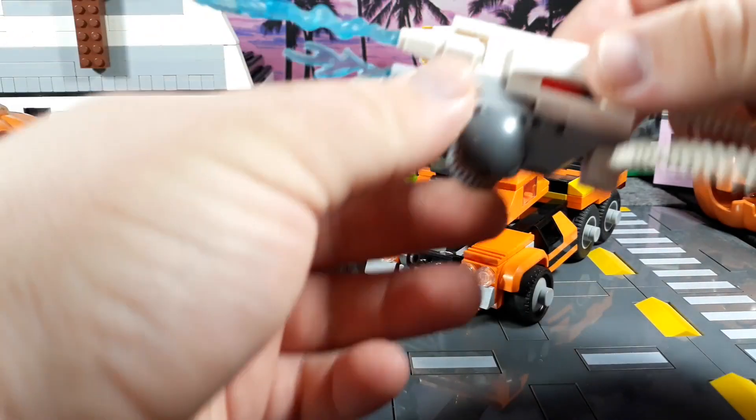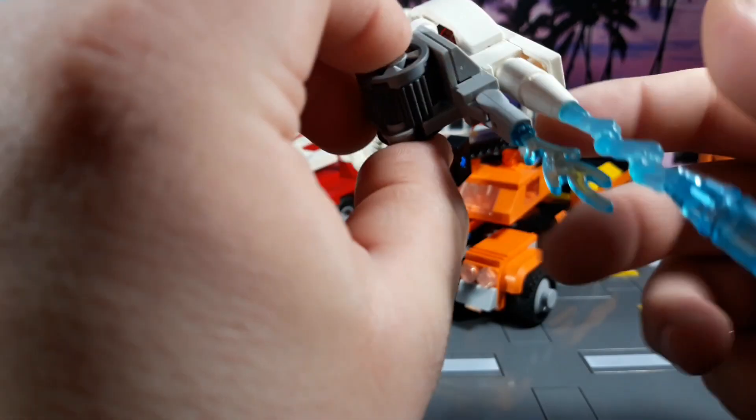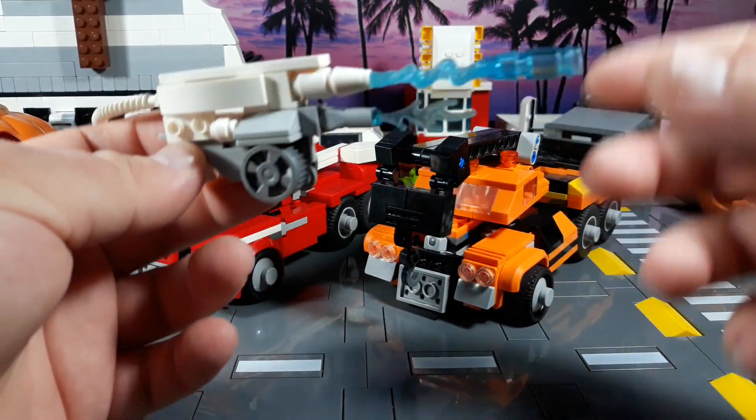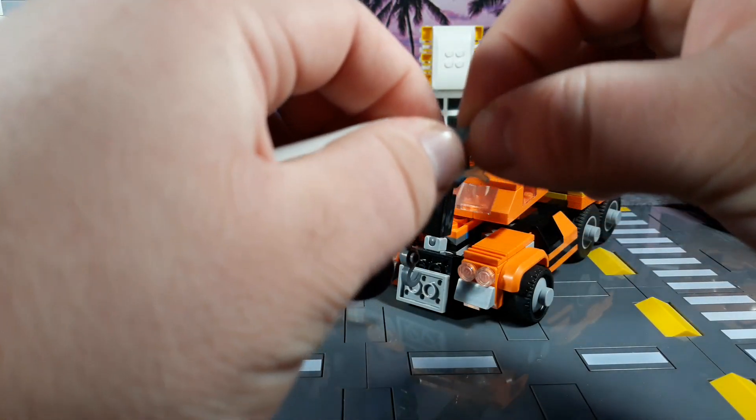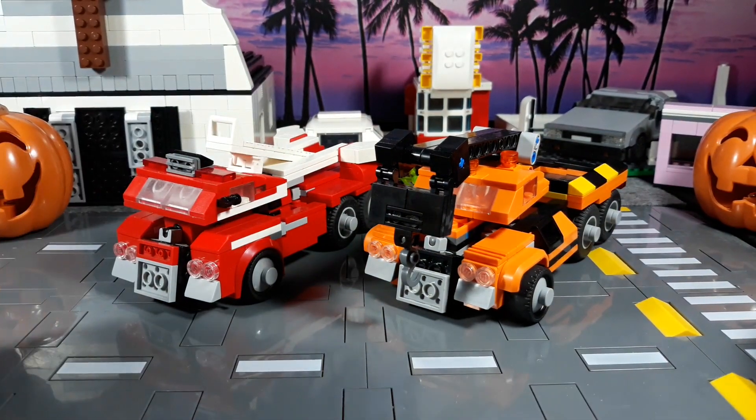Inferno has a new weapon — he has both a water cannon and a flamethrower, because not only is he good at putting out fires, he's also good at starting them. I thought that was a cool little blast effect to include.